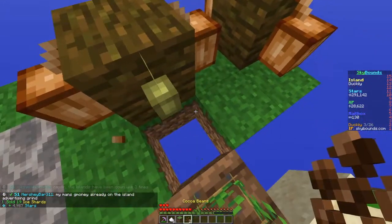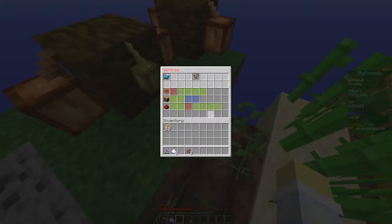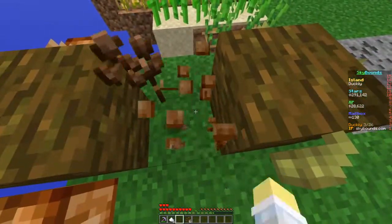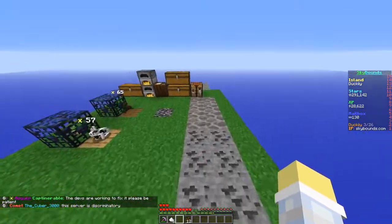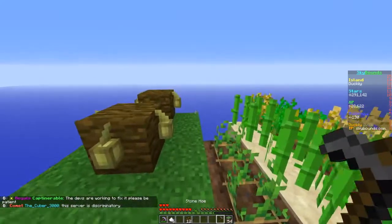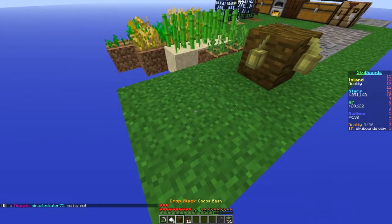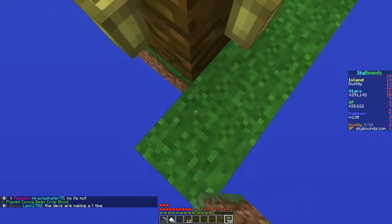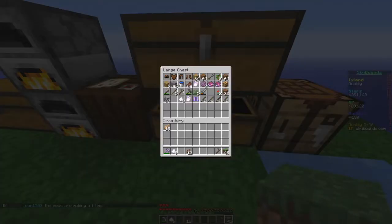The cocoa beans - I need to switch to break mode. I think I need to move this over one so it will grow another cocoa bean. I'll put it here - there we go, now there's another one there. The coal's respawned so I'm gonna mine some more.